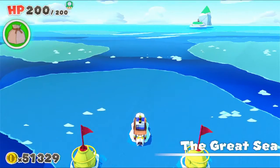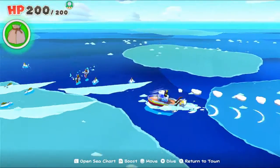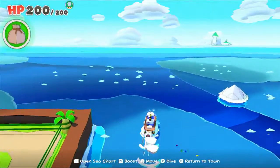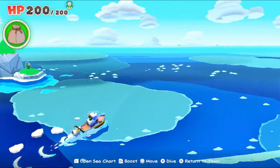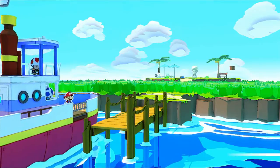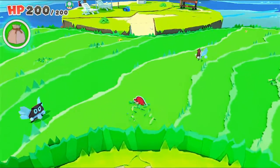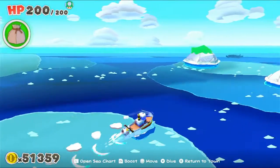In Paper Mario Origami King, the fourth world that you visit is the Great Sea. You do visit it in the previous chapter of the game, but this is the chance to actually explore the whole thing. It's pretty good looking graphically. It's got a bunch of little islands that you visit. And you can boost yourself across the Great Sea, killing enemies that you run into.